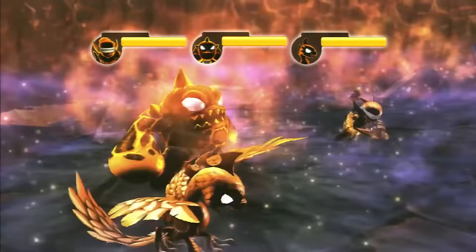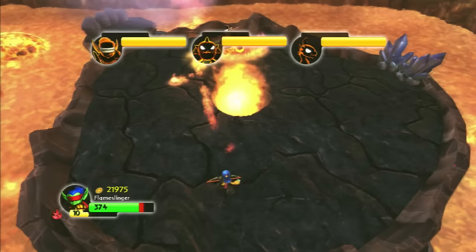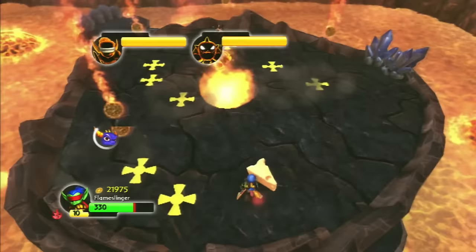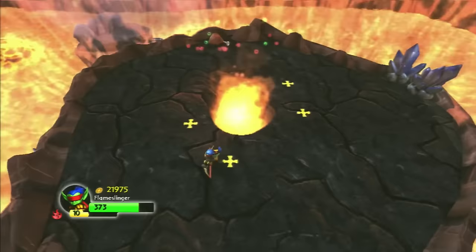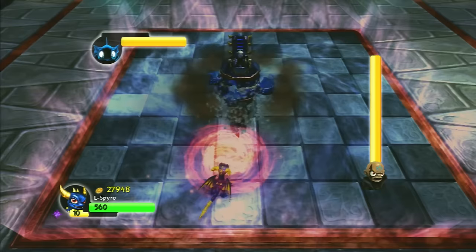In Level X Railway we fight yet another elemental minion boss. We must fight Evil Eruptor, Sunburn, and Flameslinger, and somehow this one is actually much easier than the previous elemental fight. I don't know if it's just because of the Skylanders you fight or just because they didn't make it as hard, but it's very apparent that it is not as hard of a fight. The spell in between the fights is way more avoidable as well — you just have to dodge some fireballs.